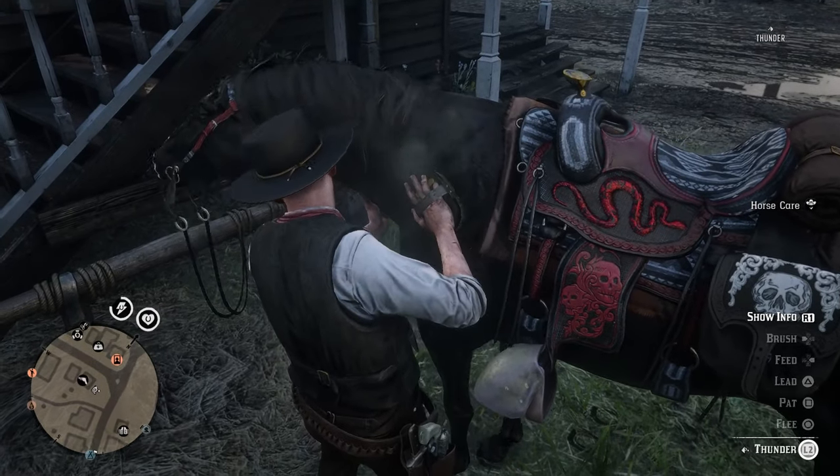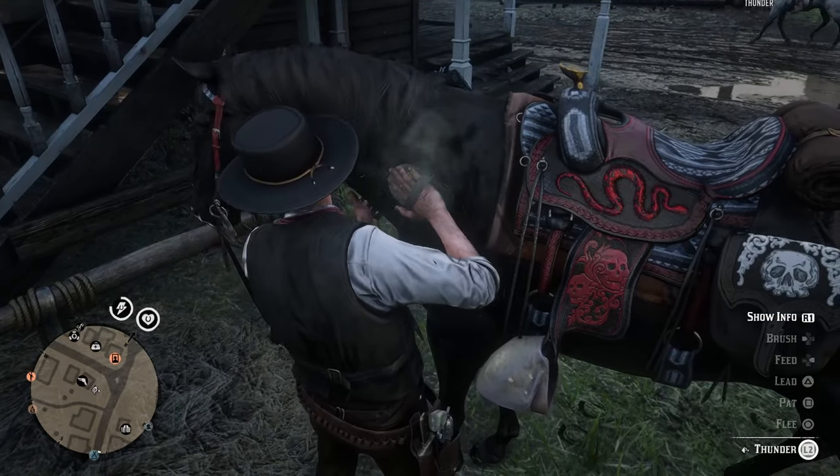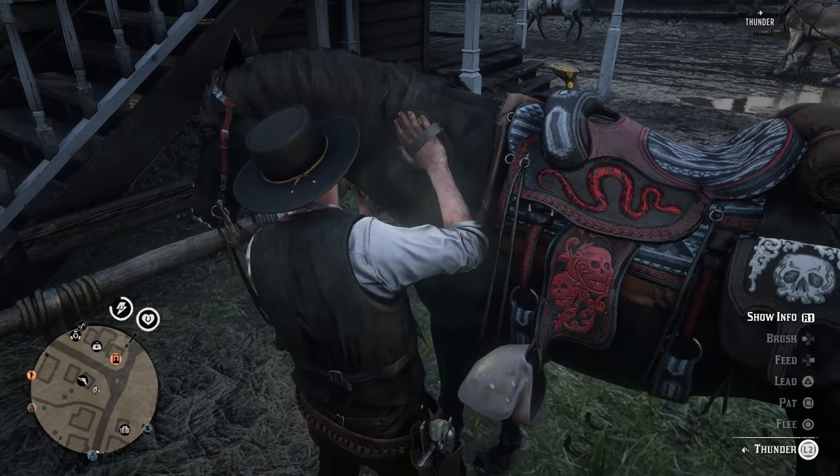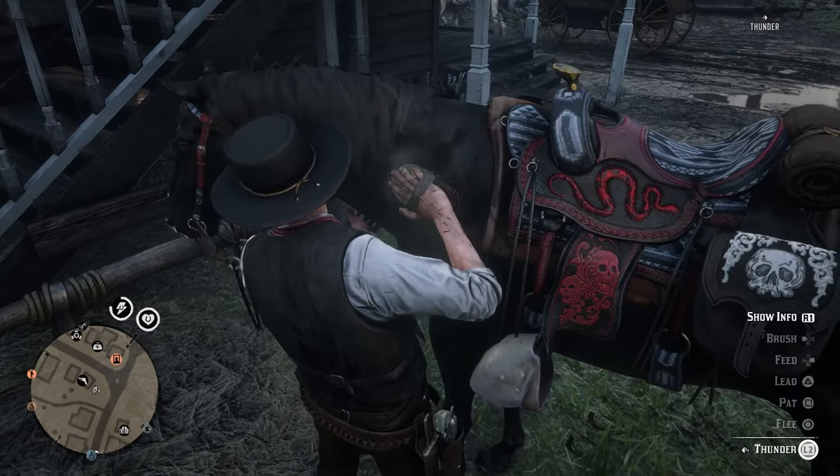But with that in mind, it is one that it's pretty possible to make some very cool designs for. So that's what we're going to do today — the top five designs that I came up with for the Cattleman Revolver in Red Dead Online.